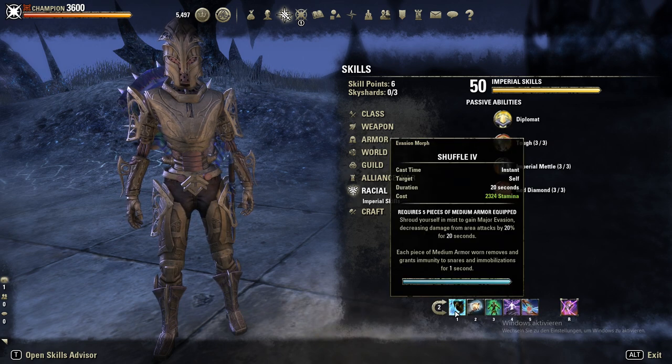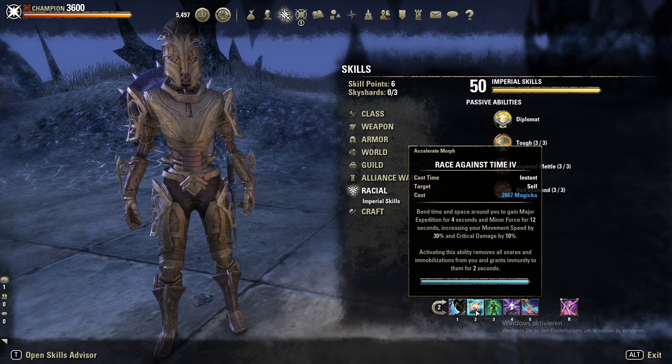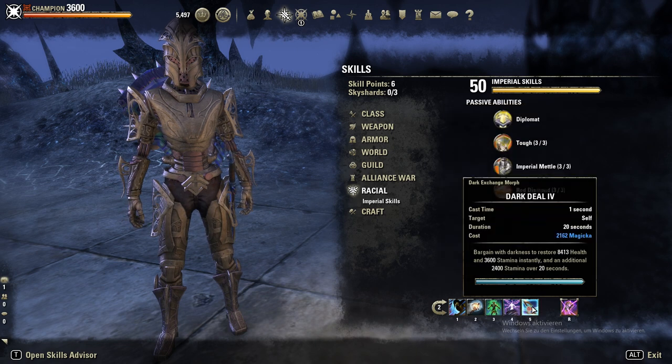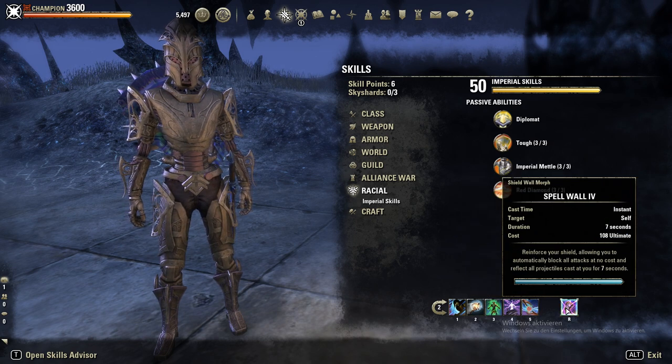On the back bar: Shuffle for Major Evasion, Race Against Time for Minor Force and Major Expedition, Vigor as our heal, and Hurricane instead of Boundless Storm. Dark Deal for extra sustain and a burst heal, and Spell Wall as our sword and board ultimate.